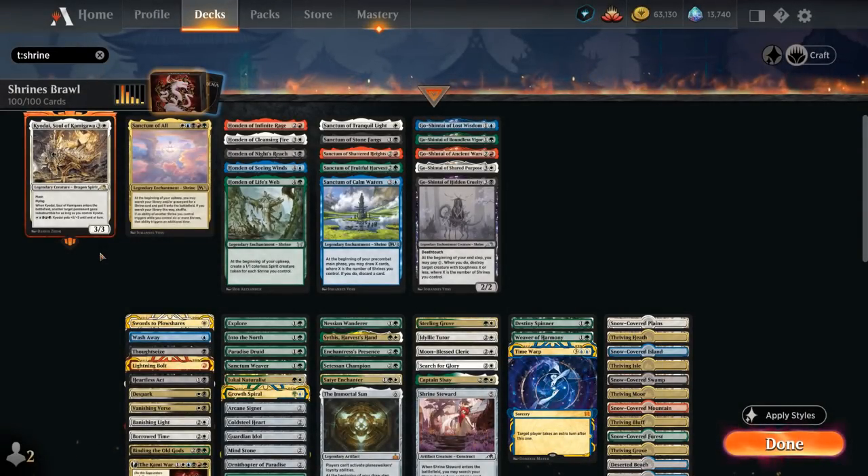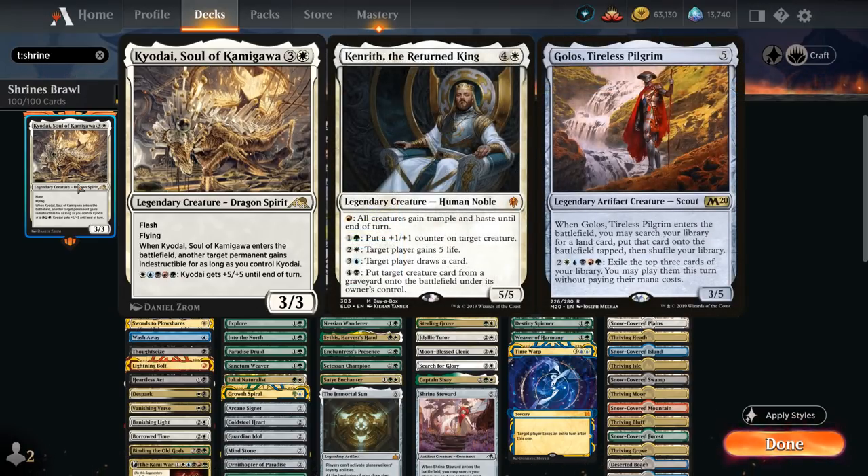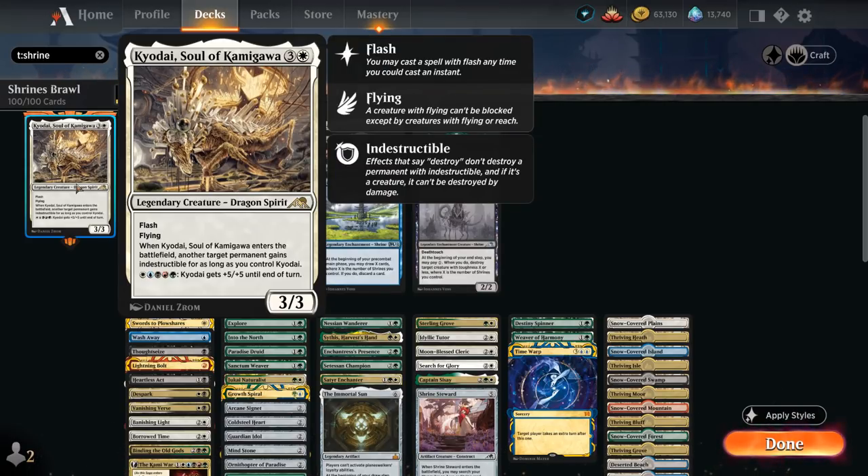For now we have to play a different 5-color commander and I settled on Kyodai, Soul of Kamigawa — a 4-mana 3/3 legendary dragon spirit with flash and flying. When Kyodai enters the battlefield, another target permanent gains indestructible for as long as we control Kyodai, and for 5-mana it can also get +5/+5 until end of turn. Definitely not the most powerful 5-color commander, but the advantage over something like Kenrith or Golos is that we don't get matched up against all those tier-1 Historic Brawl decks. Kyodai is still pretty serviceable as it can protect one of our key permanents, making enchantments or a creature indestructible.